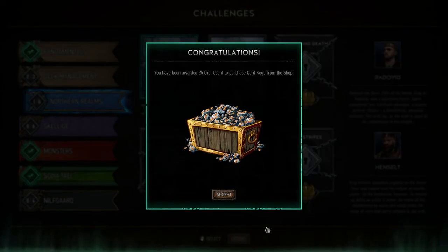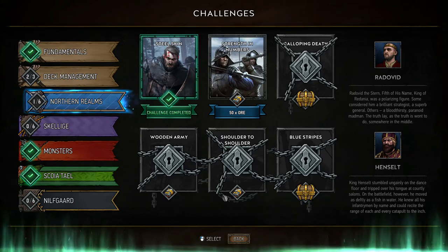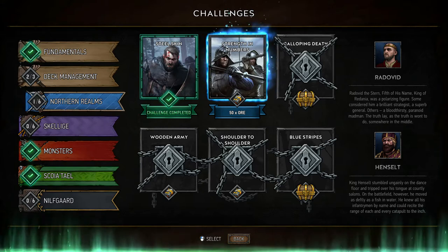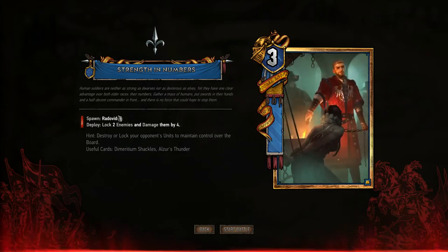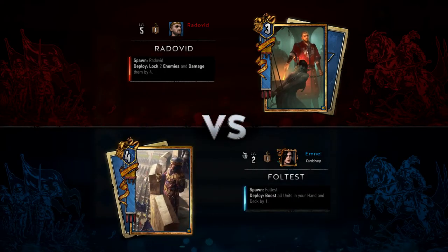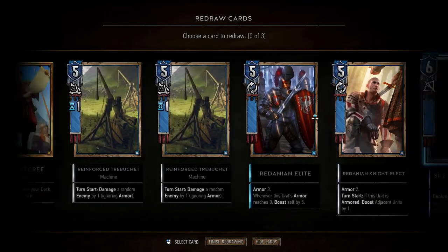Don Banner Heavy Cavalry — I wouldn't put more than one or two in your deck. Putting three would be madness, because more often than not you'll find yourself playing against decks that don't have enough armour, and you'd basically be playing them for two to five strength, essentially wasting the card.